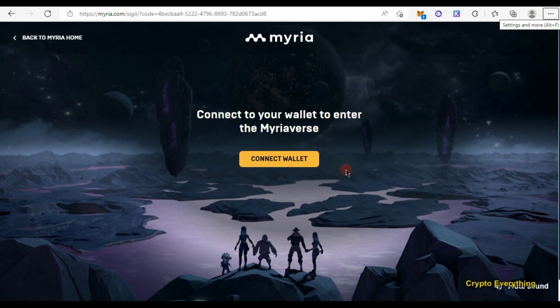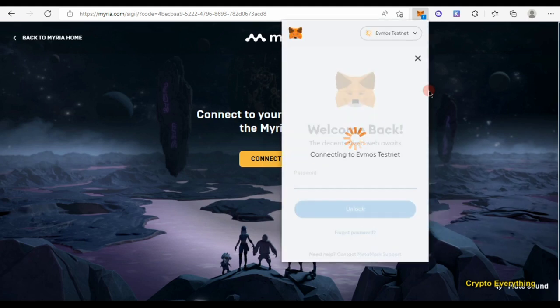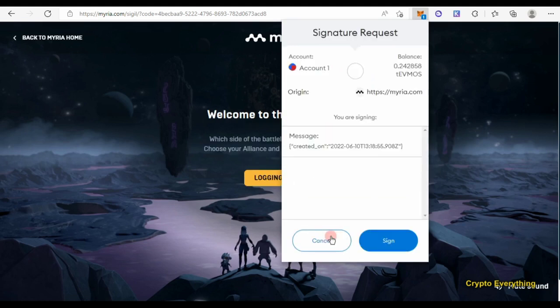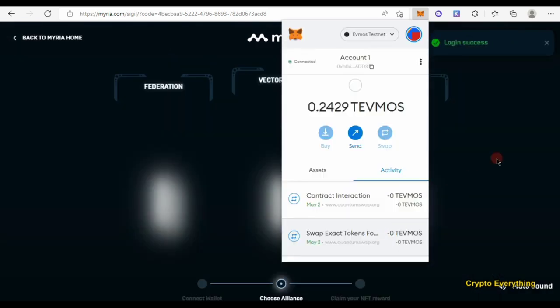All we need here is our MetaMask wallet — we're gonna be claiming an NFT. I'm gonna leave the link in the description below. You're gonna click on 'wallet' and then open your MetaMask. For those of you using Android, Yandex browser doesn't work on this, so you have to switch to a different browser — maybe Kiwi browser — or go to your PC to connect.